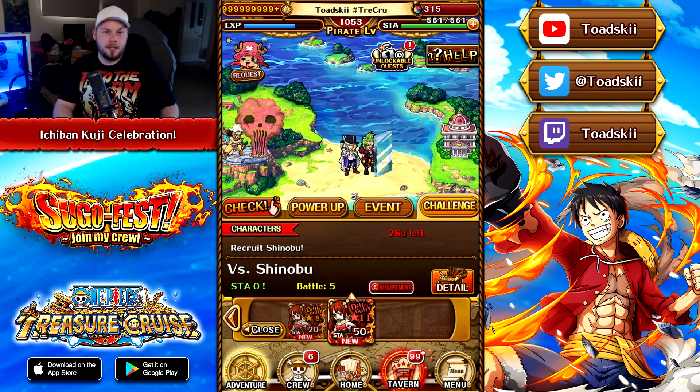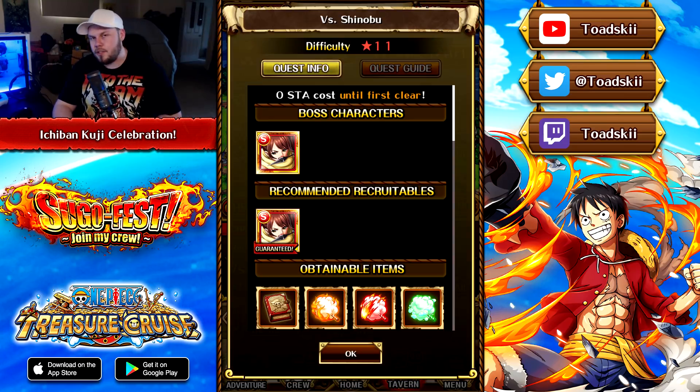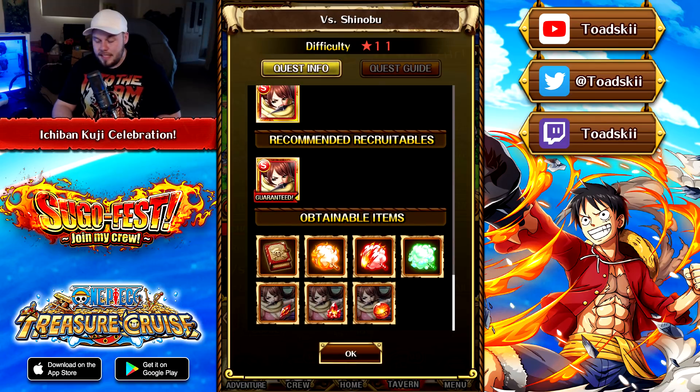This arena is interesting in the fact that you can see down the bottom here there are shards, crystals, and orbs for her limit break. This is the first arena character where you have to farm every piece of material for this unit.